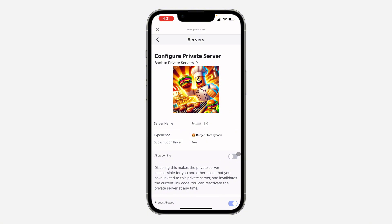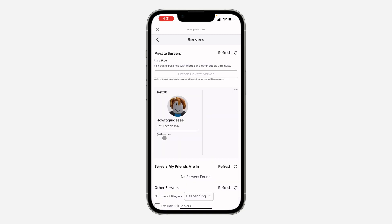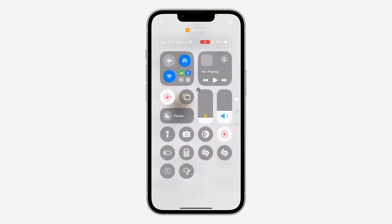Also turn off Allow Joining. Once you've done that, your server will now be disabled — you can see it shows as inactive, so no one can play in this server. You can reactivate it at any time by turning on the subscription and Allow Joining. If you found this video helpful, smash the like button and subscribe.